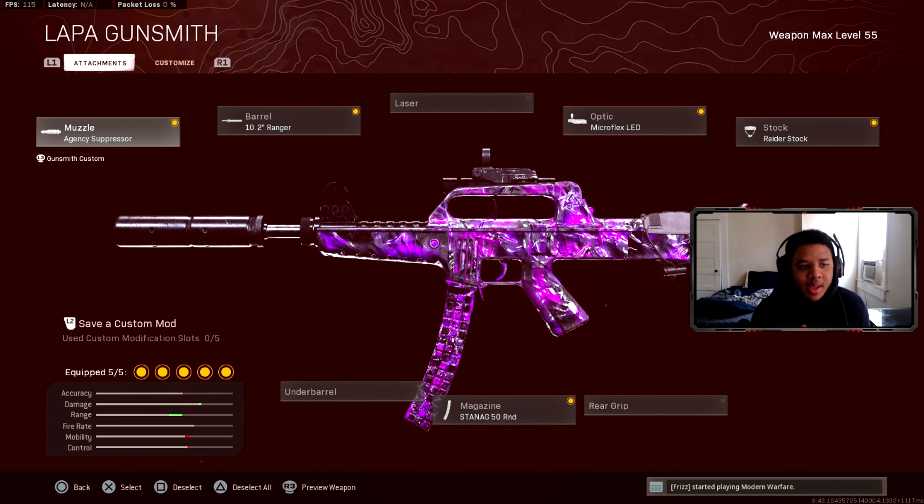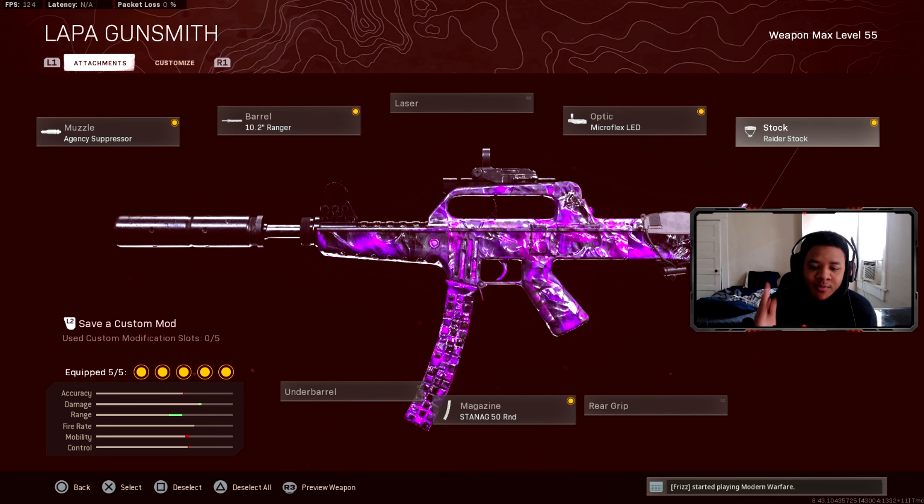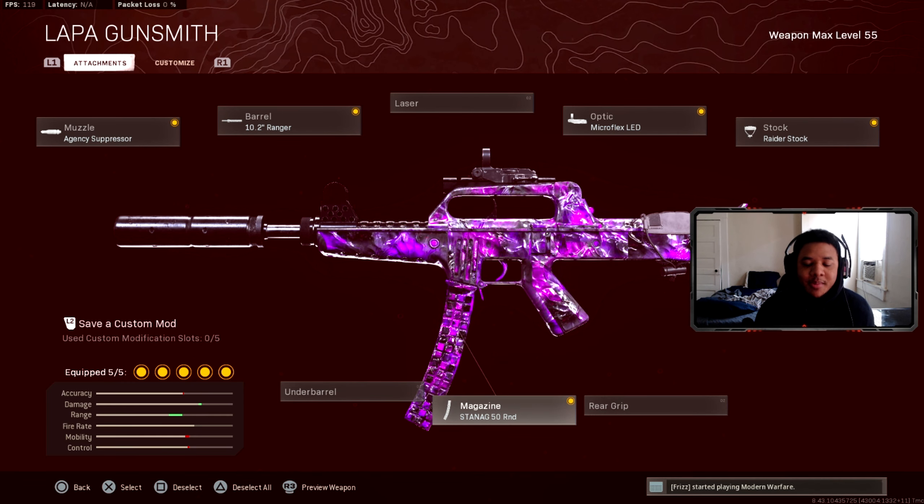Here's the Lappa setup I'm rocking in today's video. I'm running a suppressor, a range barrel, the Micro Flex LED optic, a greater stock, and a 50-round standard magazine. Hope you guys enjoy today's gameplay. If you're still on the fence about this SMG, just watch today's video and let me know how you feel.